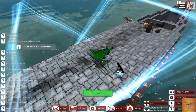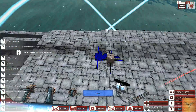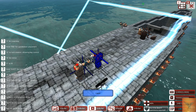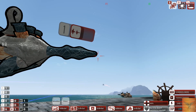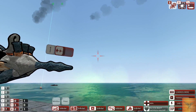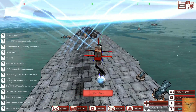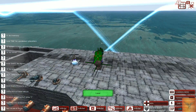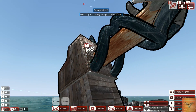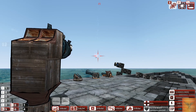I forgot to ensure that the turret points in the correct direction so it shoots in the direction the ship turns. Now it's actually in the right place so it can actually shoot at something. Now point in the direction of the enemy ship and tell it to open fire.